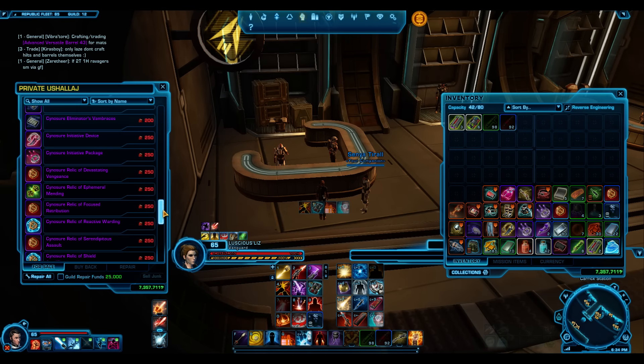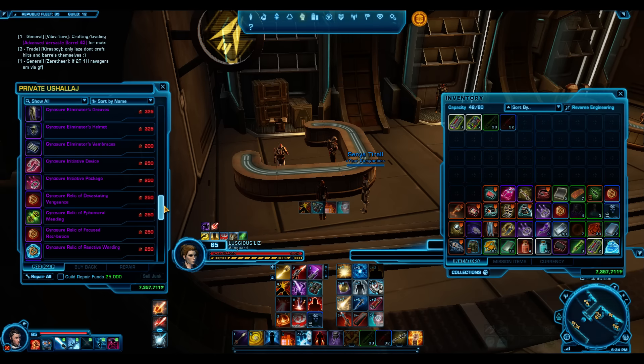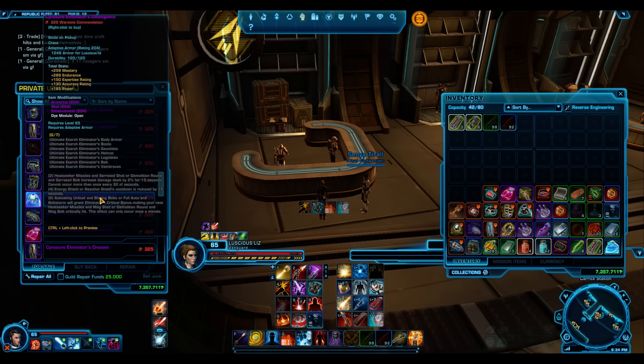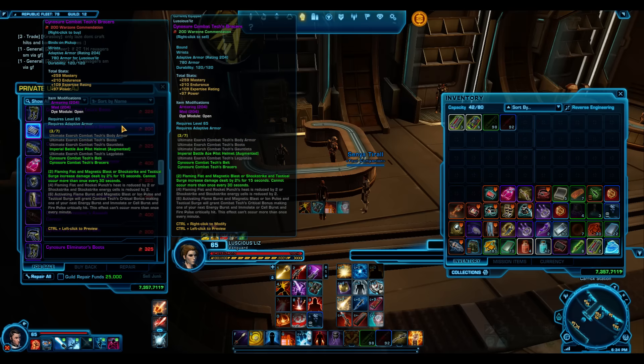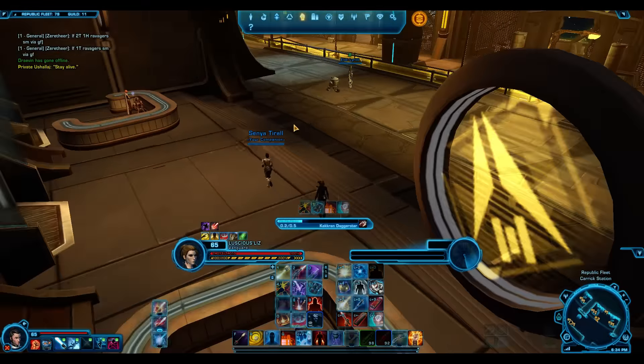500 comms will buy you both Relics. So if you get 1,000 Warzone comms - which is really easy to get these days - M1-4X gives you 1,000 if you complete that quest, or Lieutenant Pierce if you're Empire gives you 1,000. So 500 for the Relics and another 400 for the Belt and Bracers. I recommend getting them - gets you a set bonus.